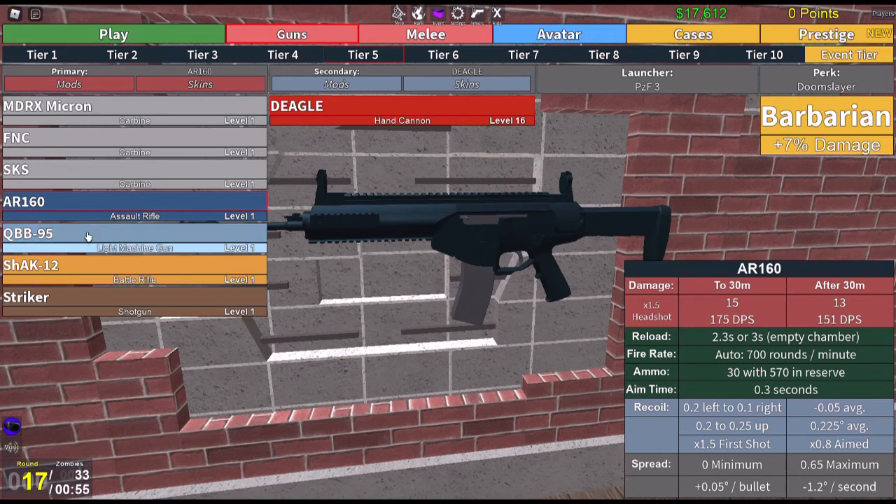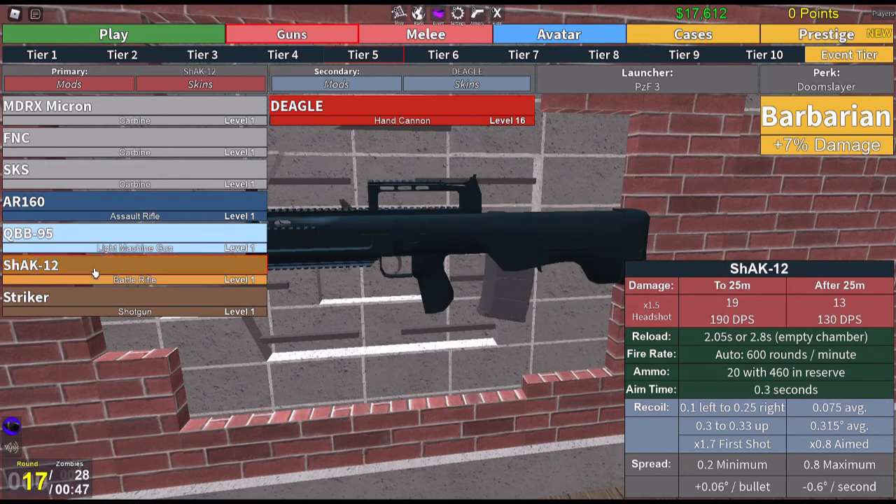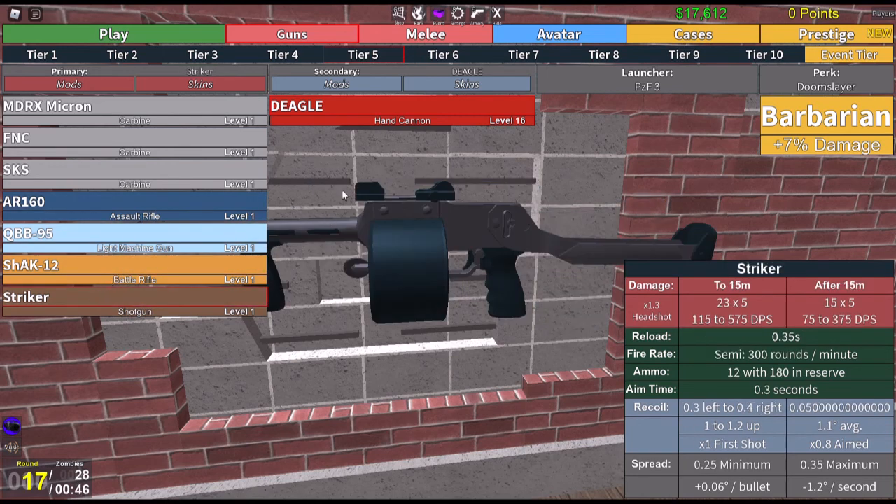Each gun has certain ratings: damage, reload times, fire rates, amount of ammo it carries, and recoil effects. I mainly focus on damage first, and also ammo capacity — those are the two things I consider most important in the game.